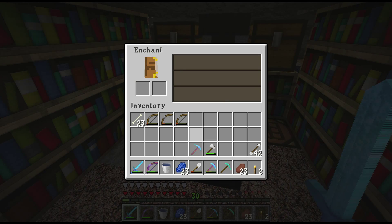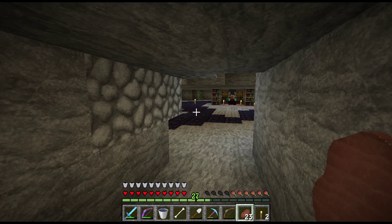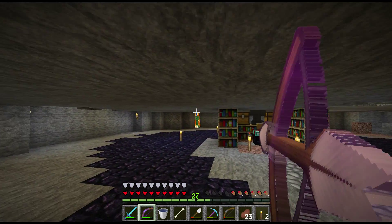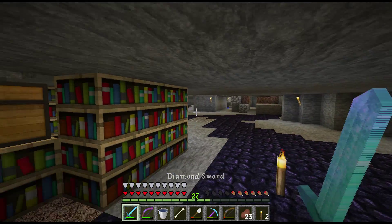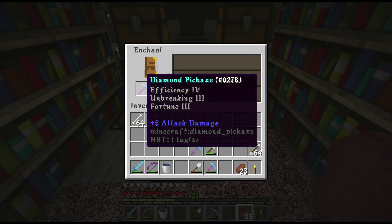Right now I'm trying to get just a normal pick with efficiency and unbreaking, but all I keep getting is fortune and silk touch — which usually would be amazing, but when you just want a normal pick it's kind of a kick in the teeth. I ended up getting 17 Fortune 3 picks and five or six silk touch picks over three days of enchanting, but I did finally get my efficiency pick.